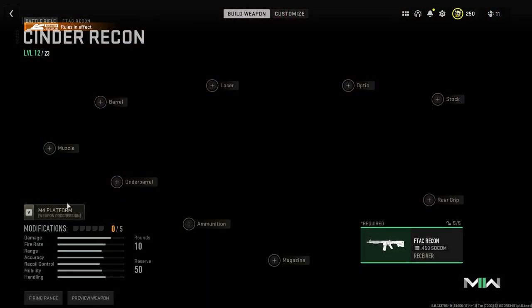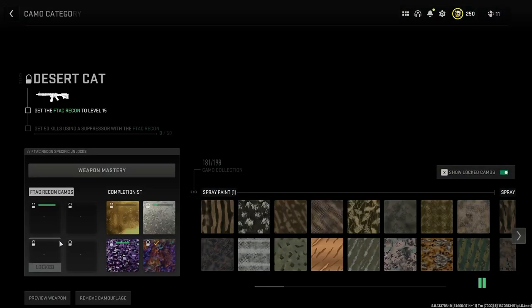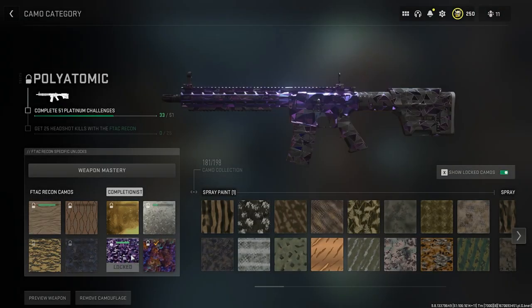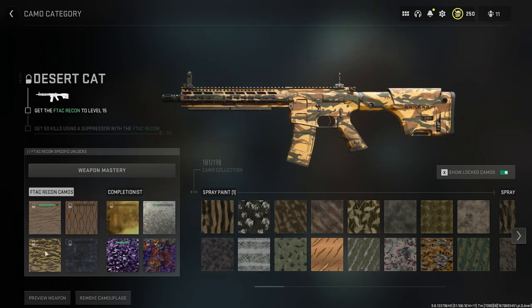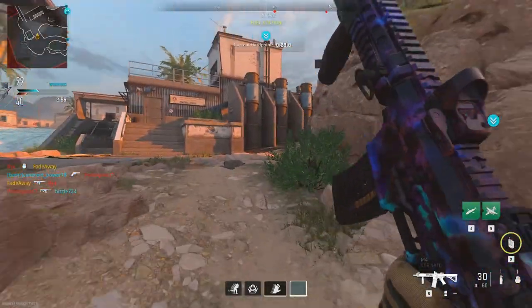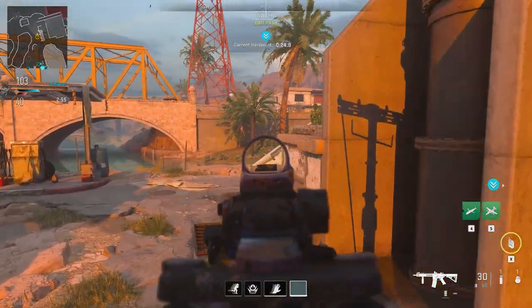If you're looking for a way to easily unlock the Orion camo or any other mastery camos, you are in luck. I have a video to show you how to instantly unlock all the camos. This is now working in public games, where previously it only worked in private matches — but you do need to have done that private match method first.